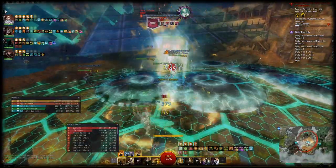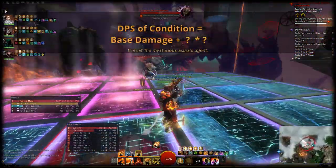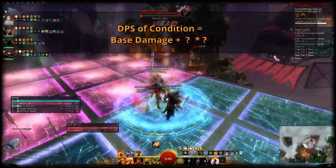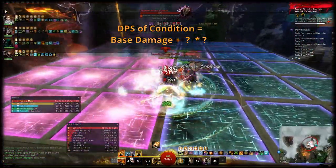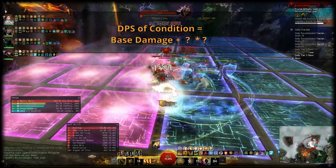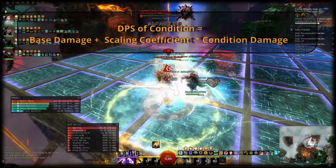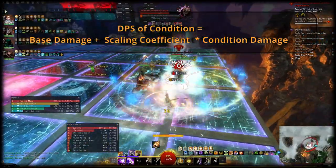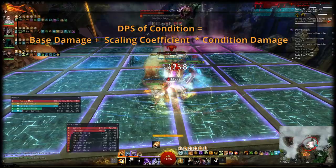How does the scaling of damaging conditions work? First off, each condition has a base damage value that you always get even if you have zero condition damage. On top of that, each condition has a unique scaling factor for condition damage. Burning has the highest; bleeding and poison have the lowest. This multiplicative term is then added on top of the base damage, giving you the damage per second that the condition deals over its duration.